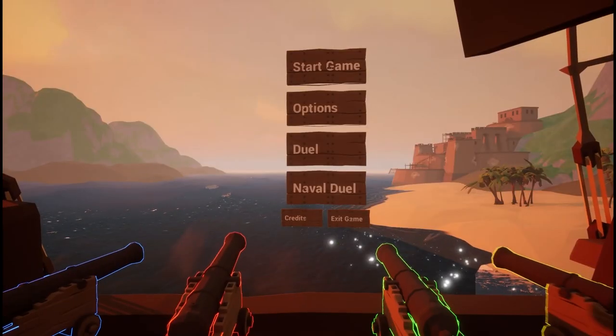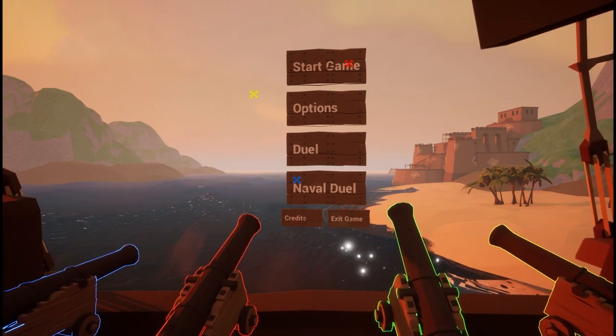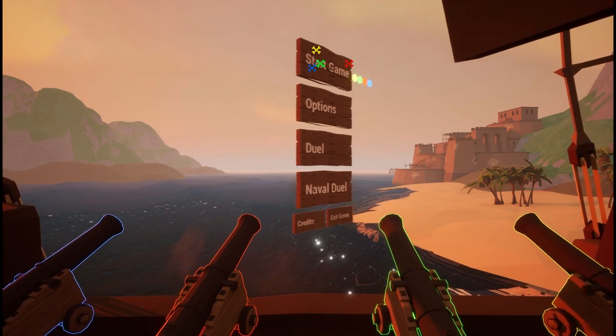We begin with the lobby, where you're already tasked with the difficult challenge of working together to navigate the main menu screen. Grab a cannon and cast your vote on which screen to travel to next.